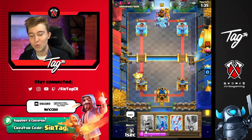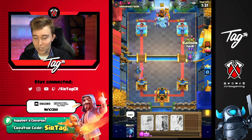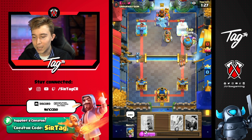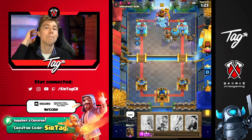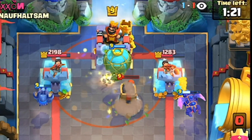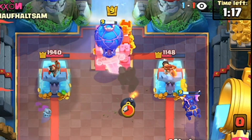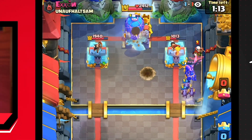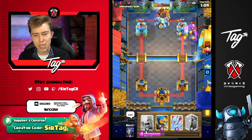Yet again, the Knight is annoying because it's a three Elixir investment and I have to respond to it, but I can just successfully wave my hand through, going for a Balloon and Zap on top of this. Those Wall Breakers connect, but the Balloon makes its magic happen. You can't defend it successfully unless you have Tornado. Are you kidding me right now? I thought we were in the clear, I thought this man's end was near. Wait - look at the King Tower!